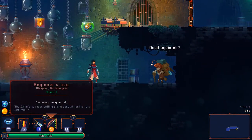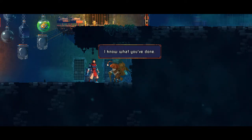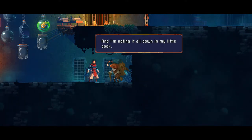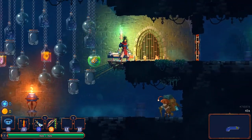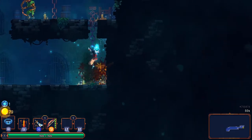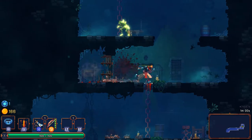Maybe I should go with the bow this time — that might come in handy for sniping enemies from afar. This other character probably has my game stats. Yep — I've been killing things and I've also been killed. That's disappointing — seems like an odd feature to not have working yet, even in early access. Do aerial attacks actually deal a little bit more damage than the ground combo? No, they do the exact same.